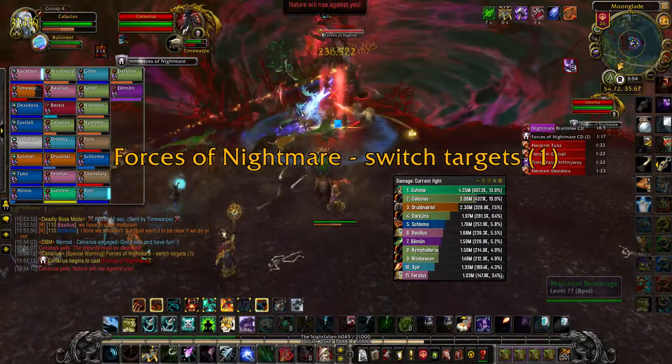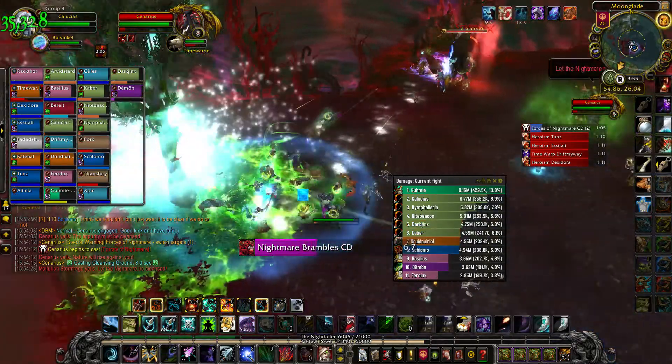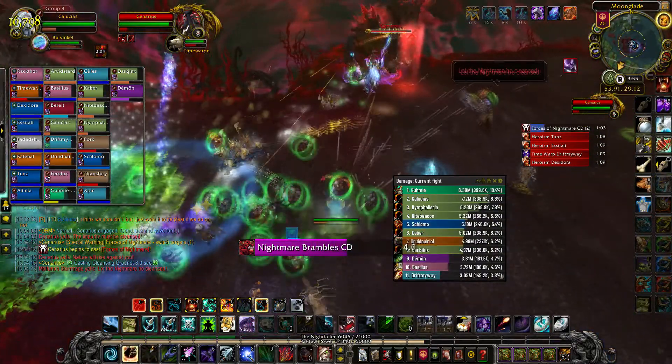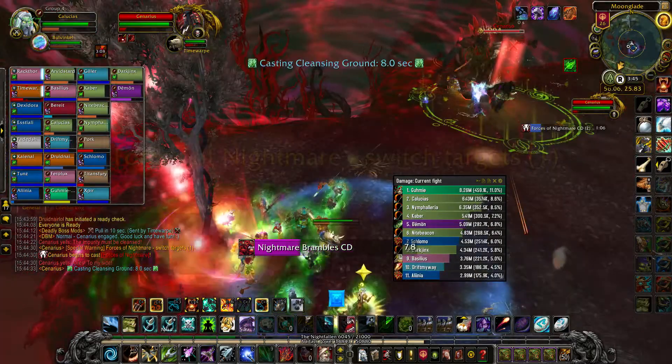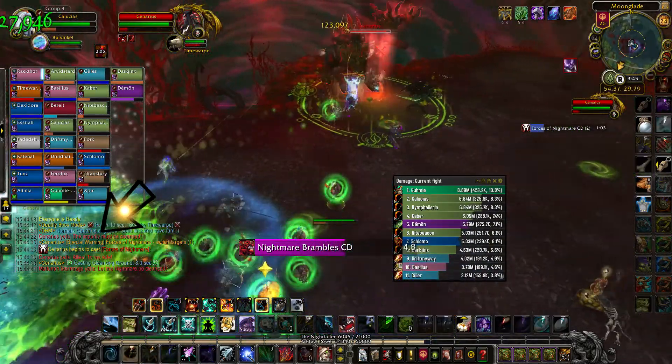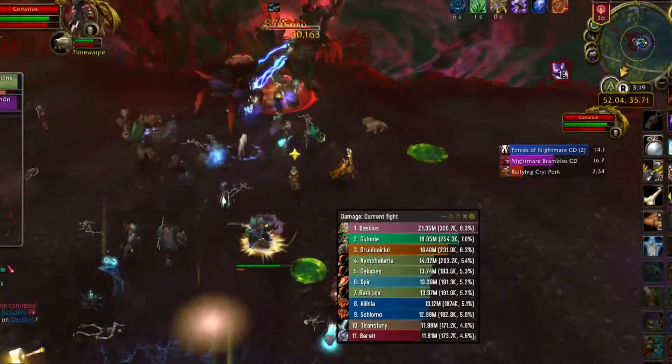About five seconds into the fight, Cenarius casts Forces of Nightmare, which spawns three saplings around the room. If a majority of the group stands near one of these, it has one of Cenarius's adds help the group while the group has to kill the other corrupted adds. It also spawns a pool of cleansed ground underneath it that lets you clear stacks of Creeping Nightmare — a stacking debuff throughout the fight that deals damage to you the higher it is.